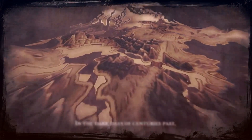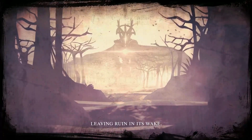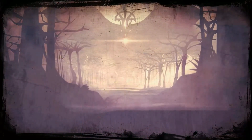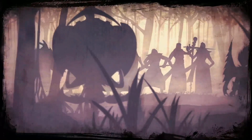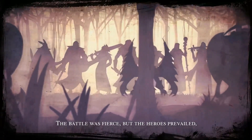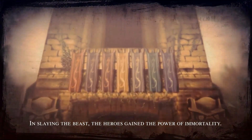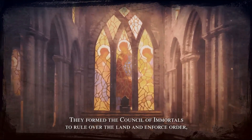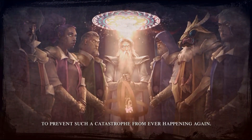Here's your opening intro. In the dark days of centuries past, an otherworldly beast known as the Maw appeared in Teora, leaving ruin in its wake. In this time of need, seven great heroes rose against the threat. The battle was fierce, but the heroes prevailed and the beast was vanquished. In slaying the beast, the heroes gained the power of immortality. They formed the Council of Immortals to rule over the land and enforce order to prevent such a catastrophe from ever happening again.